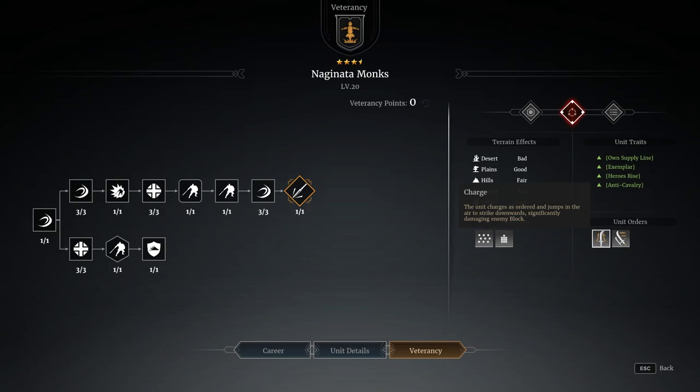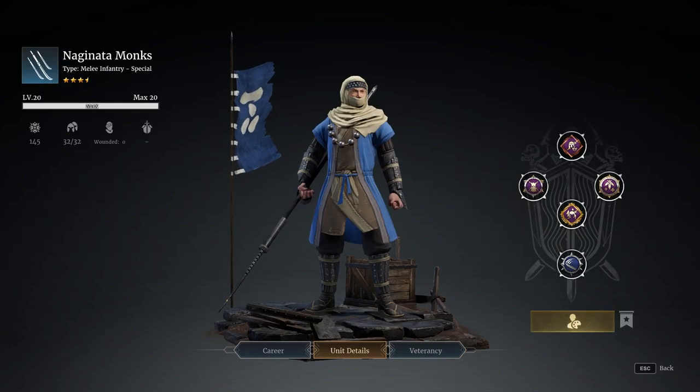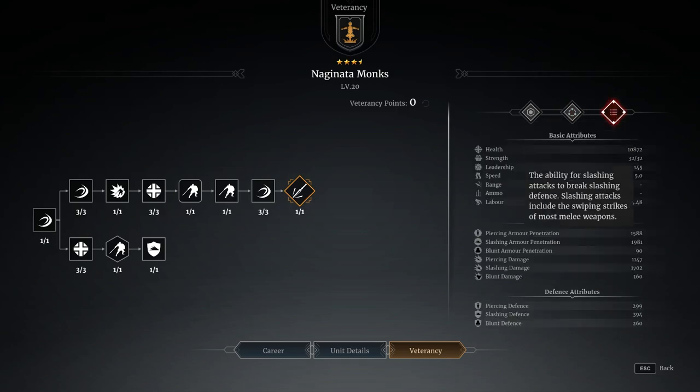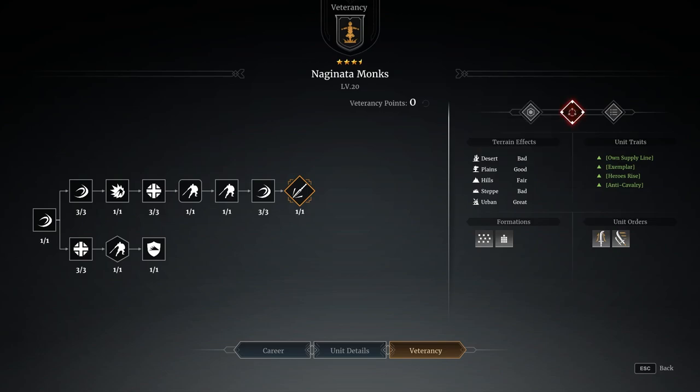They essentially have two abilities. They have a charge ability — a standard charge where they charge forward and do a running glaive leap, because essentially they're equipped with this glaive style weapon. They also have Running Strikes, which basically means they stab rather than slash — flipping over to piercing damage. When Running Strikes is active, they get an anti-cavalry element: increased damage to cavalry and a movement speed slowdown. There isn't necessarily much cavalry at Tier 3, so it's kind of hard to use it effectively. I still don't think that's really where this unit's skills lie — it's the anti-hero stuff that makes them nice, and that's really how I've been playing them.